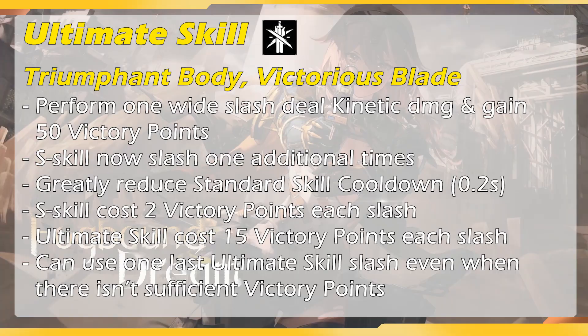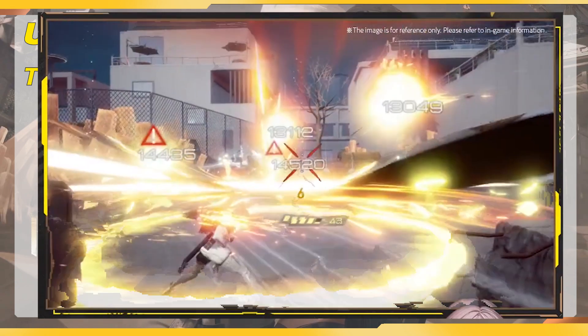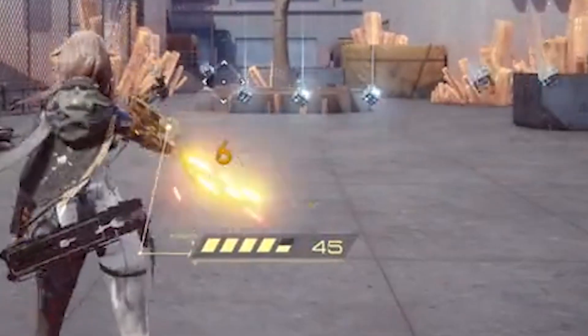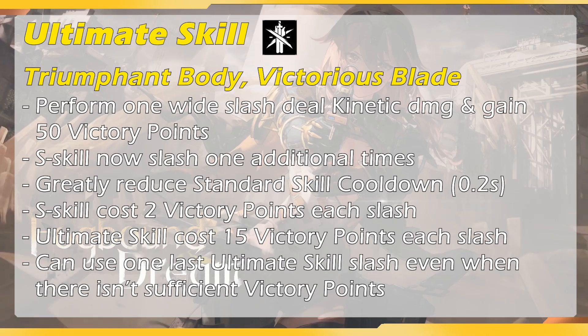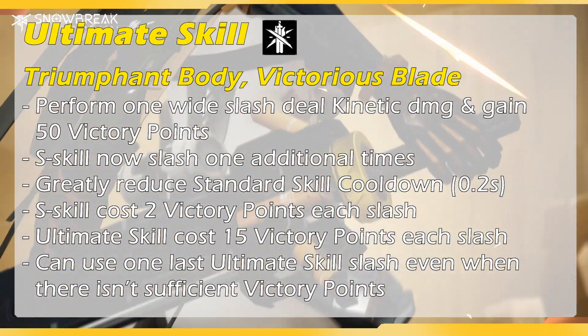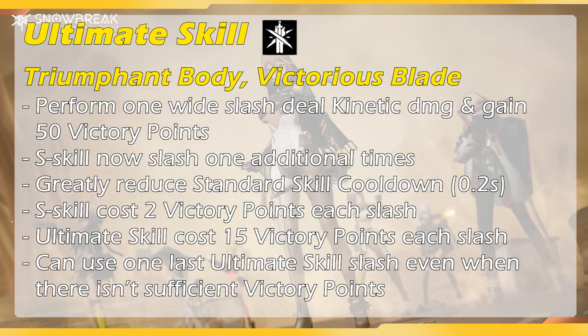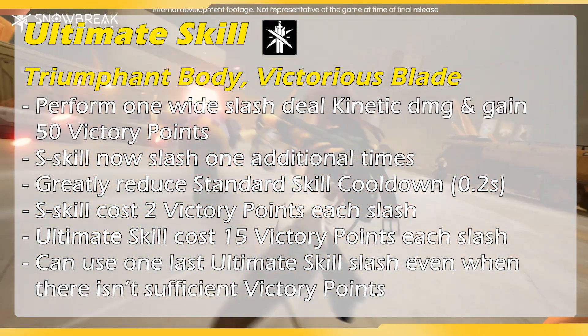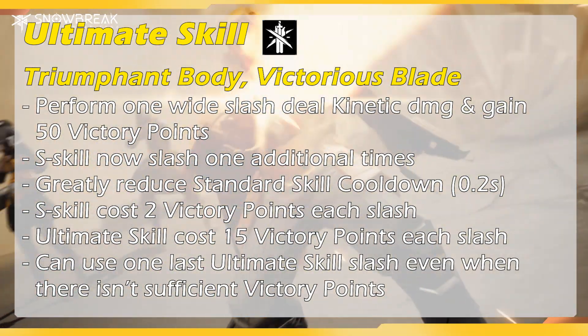If your victory points are no longer sufficient to use her ultimate skill, you can still use it one last time. After that, the victory points run out and Haru enters the body aspect state. There is also footage showing that even in her ultimate or body aspect state, you can still replenish energy — though I'm not sure if it's triggered by hitting enemies or defeating them with a skill. This may come from her manifestation since it's not written in the skill description yet. Overall, none of her skills require you to aim properly, and the skill range is quite far — possibly as far as Lifer White Hunt's support skill. Her standard skill is also auto-targeting to every enemy in its path.